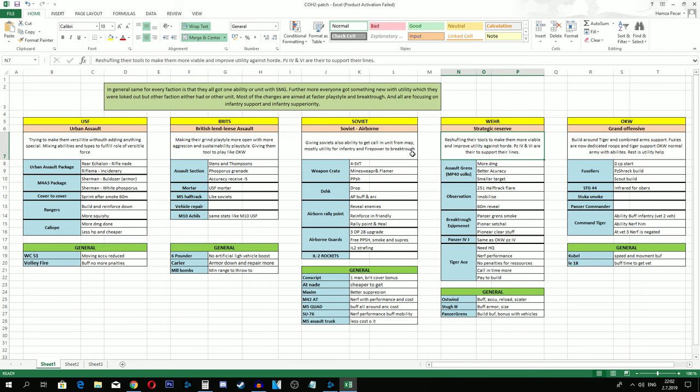I don't get why Wehrmacht doesn't have a rally point. They are the faction with the least amount of men in their infantry units, and they have to go all the way back to their base if you manage to force a retreat. You can basically take half the map until they come back, and they won't have enough men to deal with you instantly if you get a good push. Breakthrough Equipment is next.